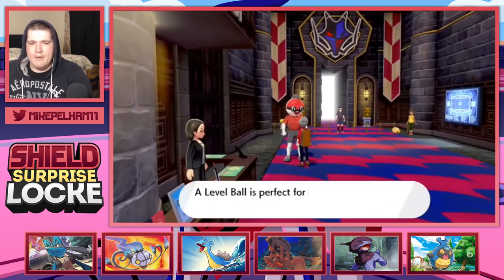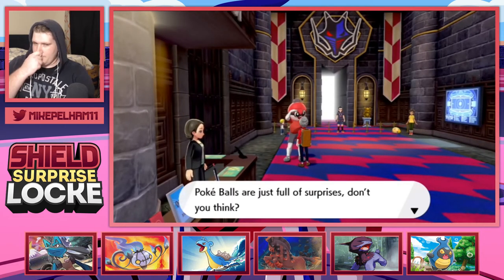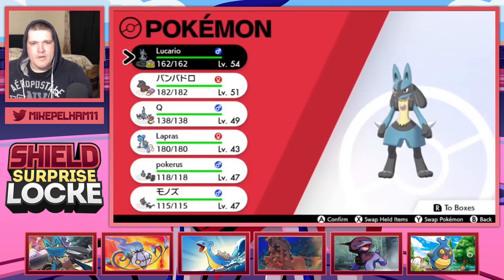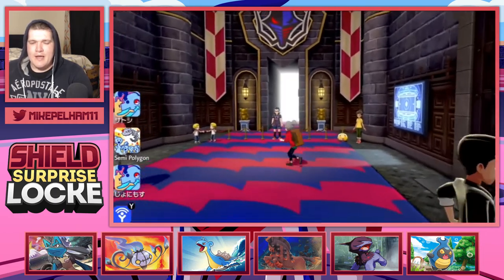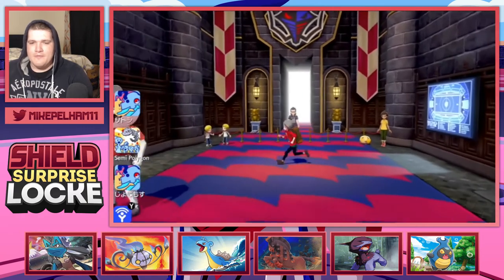What's up, Ball Guy? Hook me up, man. Oh, you already gave it to me. We got some strats going on. We're about to throw down. Now, Leon's got the G-Max Steel type - I'll have Lucario. That's what I'm going to have to do.